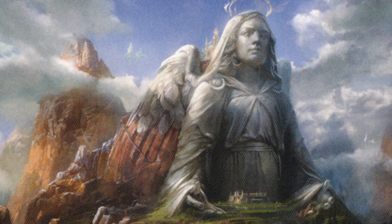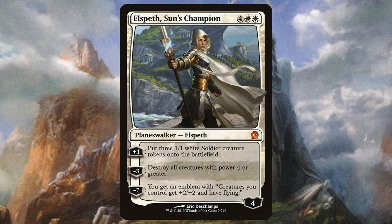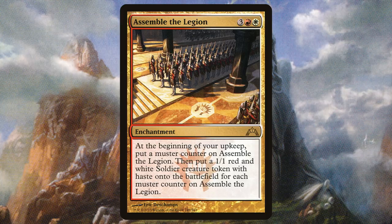Hanweir Garrison is a 2/3 that when it attacks makes two 1/1 Red Human Creature Tokens, tapped and attacking. If you've got Hanweir Battlements and a few extra mana, you've got Hanweir the Writhing Township — a 7/4 with Trample and Haste that when it attacks makes two 3/2 Eldrazi Horror Creature Tokens, tapped and attacking. Elspeth, Sun's Champion makes three 1/1 White Soldier Creature Tokens with her +1, destroys all creatures with power 4 or greater with her -3, and gives you an emblem where creatures you control get +2/+2 and flying with her -7.